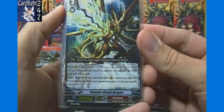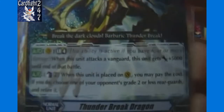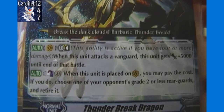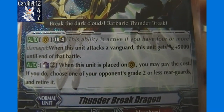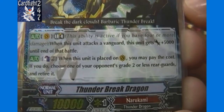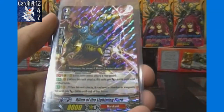The feature card of this trial deck is Thunder Break Dragon, grade 3 with 10,000 power. Its limit break ability: when this unit attacks a Vanguard, this unit gets plus 5,000 until the end of that battle, and it can also flip over 2 damage. When this unit is placed on Vanguard, you may pay that cost and if you do, choose one of your opponent's grade 2 or less rear guards and retire it — similar to what Blaster Blade can do for Royal Paladins, only it's a grade 2 versus this one being a grade 3.